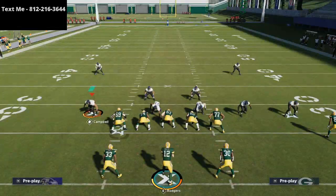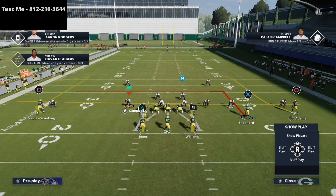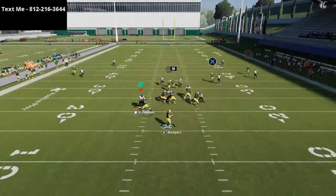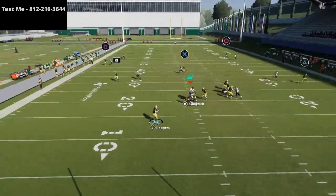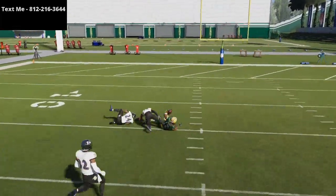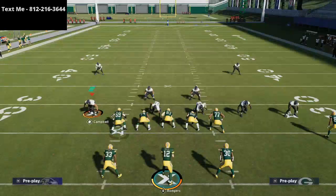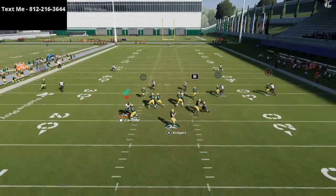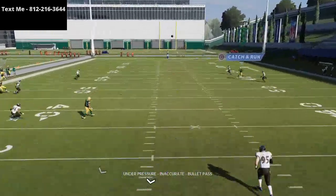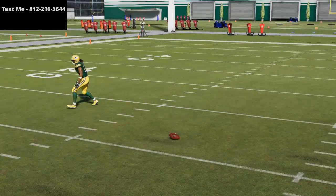The key to this play and the reason I wanted to do this video is this route to Devante Adams — that big powerful post route. Once he cuts to the inside of the defense he gets so deep and so open. He beats Cover 2 man over the top. There are not very many routes in the game that will beat Cover 2 man over the top with deep blue safeties, but this post route from Devante Adams does it if you have time in the pocket.